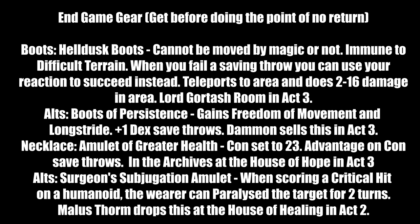For necklaces: Amulet of Greater Health sets Constitution to 23 with advantage on Constitution saving throws. In the Archives at the House of Hope in Act 3 — same place as the Hill Giant Strength gauntlets, get both. Alternative: Surgeon's Subjugation Amulet — on critical hit against a humanoid, they can be paralyzed for two turns once per long rest. Great for follow-up damage. Dropped by Malus Thorm at the House of Healing in Act 2 — kill him directly or talk him into killing himself.